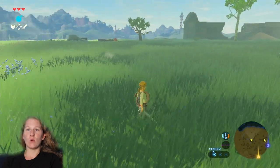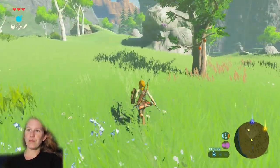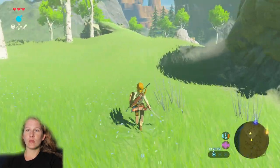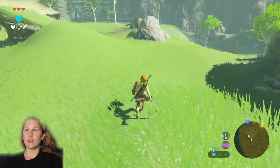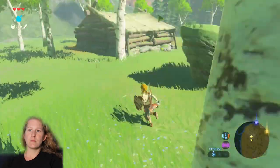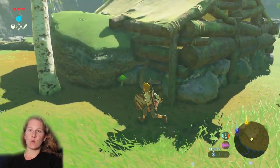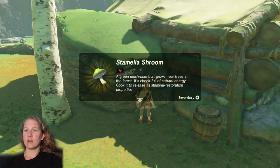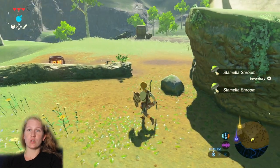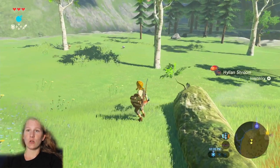We are kind of avoiding that enemy camp just for the sake of getting where we need to go. There is an enemy camp down that way as well. We're going to come around to the back side of the little hut because we want these green mushrooms — these are Stamella Shrooms. Stamella Shrooms increase stamina when used to cook with, or in an elixir.